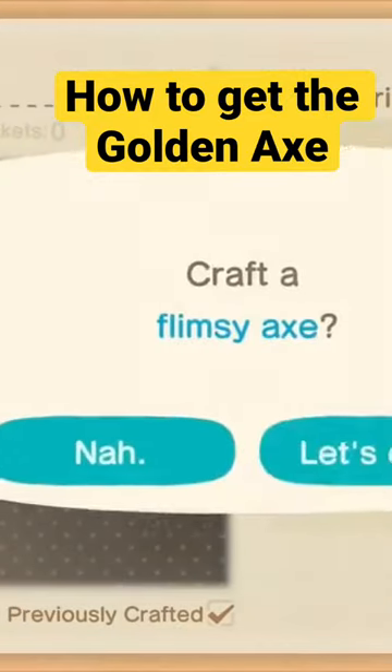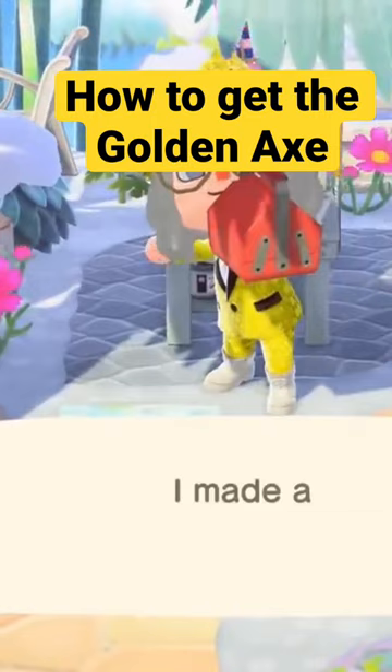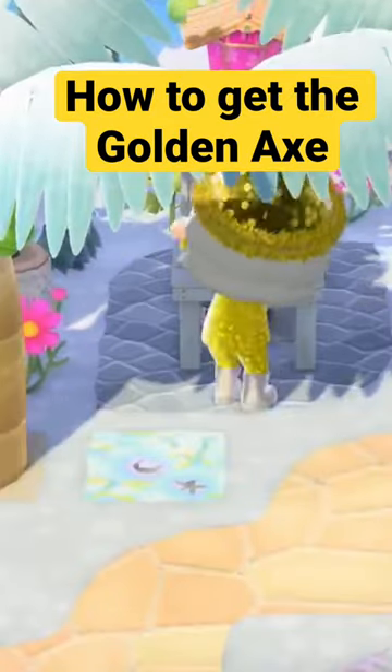The fastest way to do this is to craft 100 flimsy axes and then start chopping. Since flimsy axes are weaker, they will break after 50 uses. You can use your flimsy axe to hit trees or rocks.